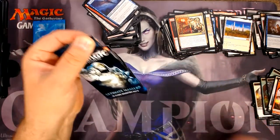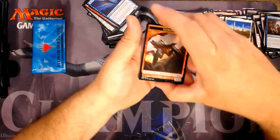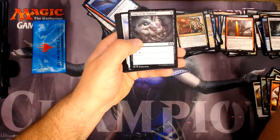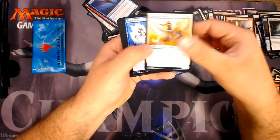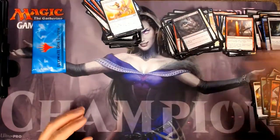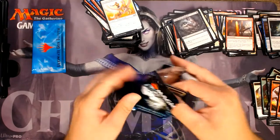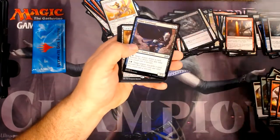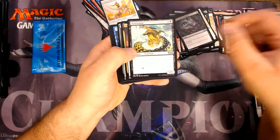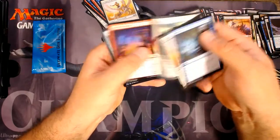I might break even on this box with the box topper — I hope it's gonna do okay. Turn to Mist and a Seismic Assault. This pack is not gonna help me much. Sleight of Hand — those are definitely good. Kadama's Reach. Well, there's the Lava Claw — that's not great.